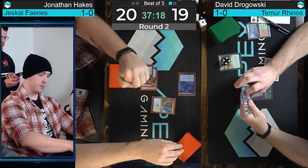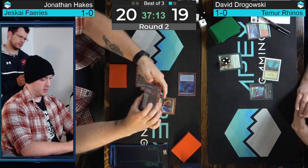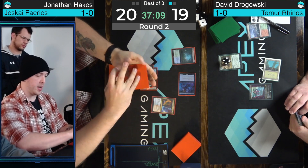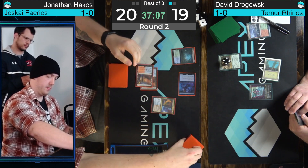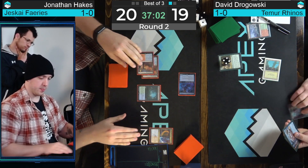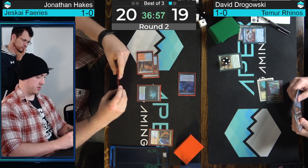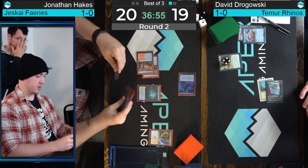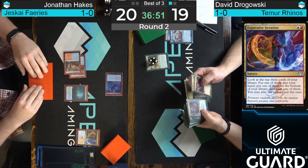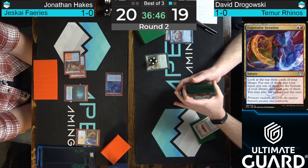Hakes has better ways to use his mana — we're going to start off with Expressive Iteration as a way to dig for some answers, or perhaps just some lands. Maybe he was just missing that third land drop. Finds it with Misty Rainforest. Back to Dragowski's way. Dragowski cycles a Lorien Revealed — you have to figure Hakes has some sort of one-mana interaction. Otherwise, it would have been more difficult to tap out on the iteration when Dragowski is going to get to three mana on his next turn for a Cascade spell.